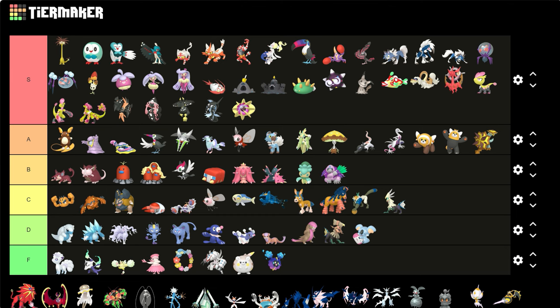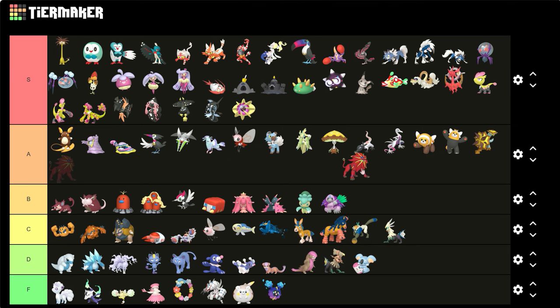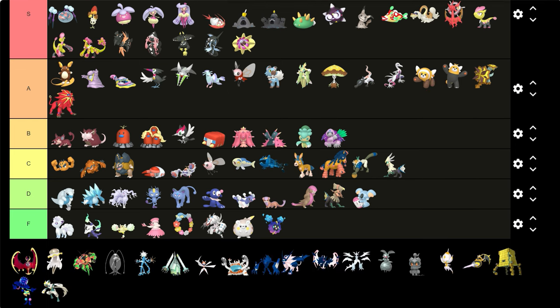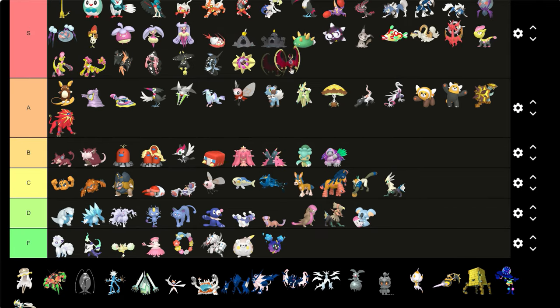Solgaleo — that is a very busy color, a lot of red. I know he's the god of the sun, but that is a lot of red. I'll still give him an A — I can't put him in S. Weirdly I like Lunala a little bit better. Maybe because it has more yellow to represent it, but the yellow tints on its wings — yeah it looks so cool, it looks like a blood moon. I'll give it that.